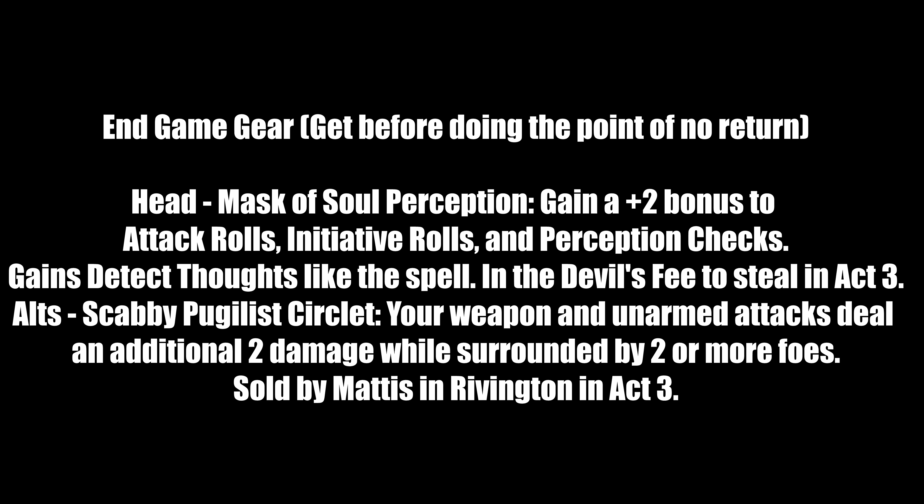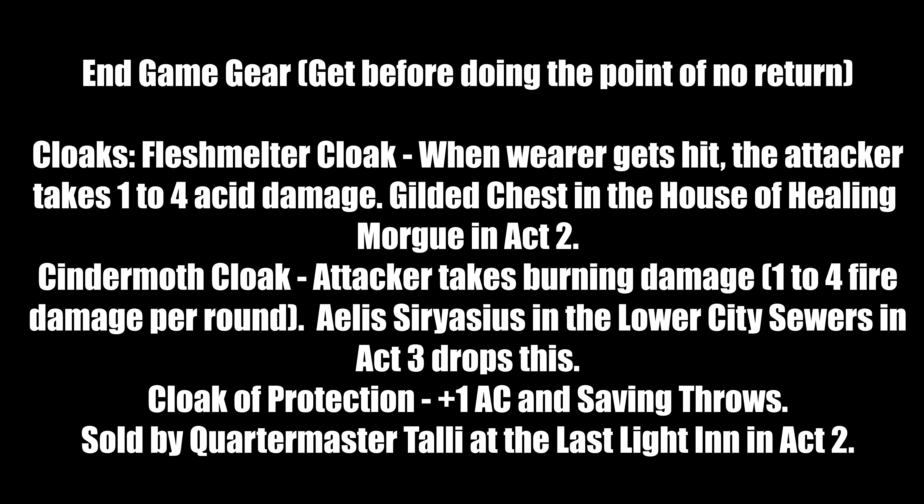For cloaks: Flesh Melter Cloak — when the wearer gets hit, the attacker takes 1-4 acid damage. Found in an Engorged Chest in the House of Healing Morgue in Act 2. Do not leave that area without it. Cinder Moth Cloak — attacker takes 1-4 fire burning damage per round. Dropped by Aarlessa Myrnath in the Lower City Sewers in Act 3 — you must fight her. Cloak of Protection — more defensive but very useful: +1 AC and saving throws. Sold by Quartermaster Talli at Last Light Inn in Act 2. Clean out her inventory.